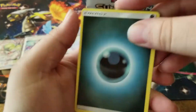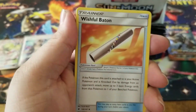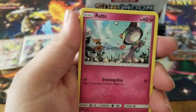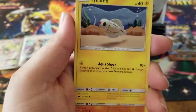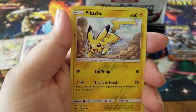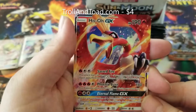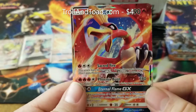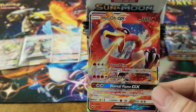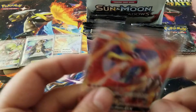We have a dark energy, a Wimpod, Mount Lanakila, a Wishful Baton, a Rhyhorn, Ralts, Tangela, a Tynamo, a Crabrawler, a Pikachu reverse holo - ho ho! There is a Ho-Oh GX regular ultra rare card! I will take it!